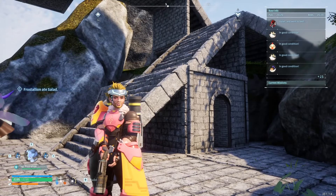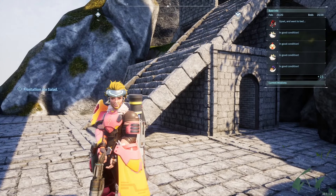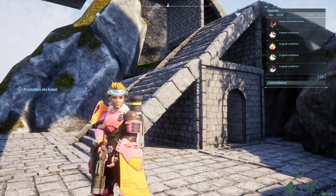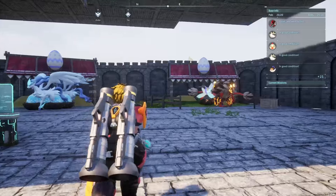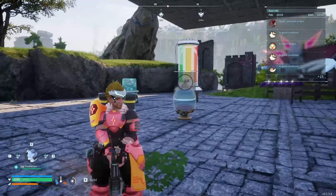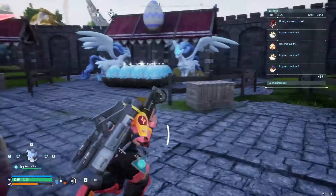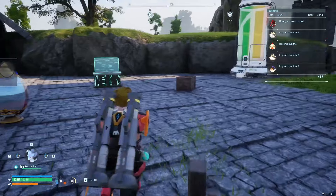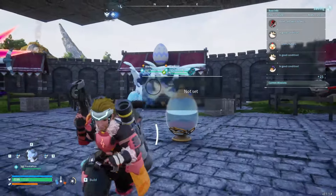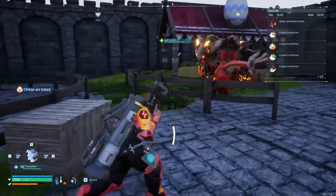Hey, how's it going guys, AncientRion here back with another Pal World video. Today I'll be going over how to set up an endgame breeding farm. Breeding is very important for endgame to get those perfect pals. They aren't exactly needed, but getting the most damage out of pals is very fun, and you can do it for work speed or movement speed. Whatever you're looking for in a pal, breeding can get it to you in basically the most effective way.